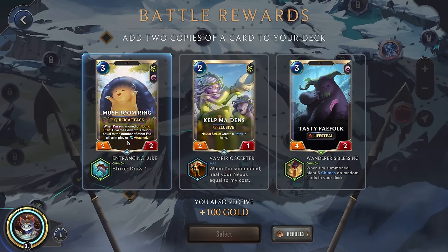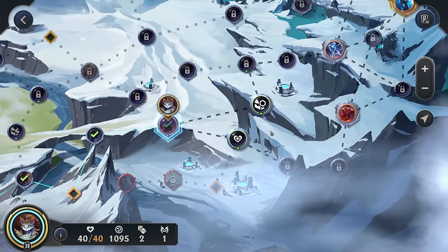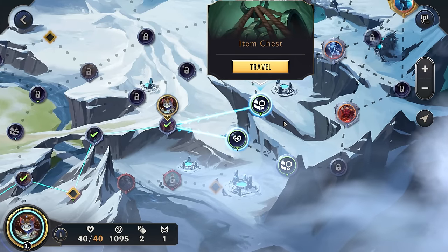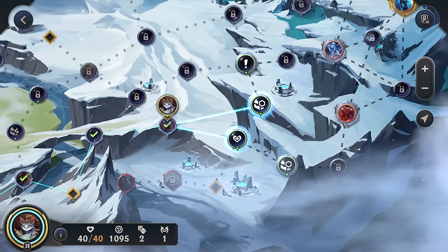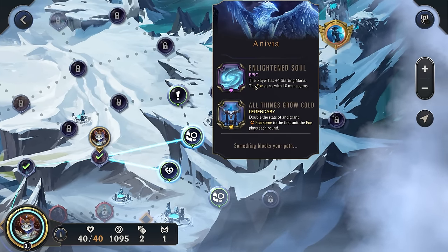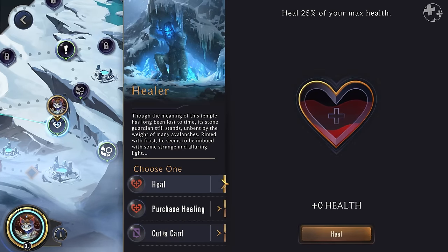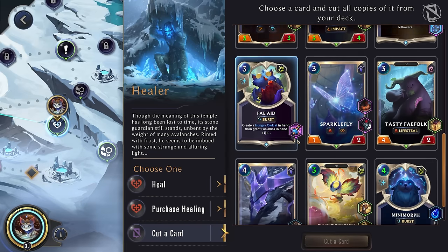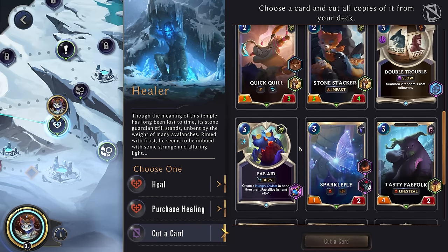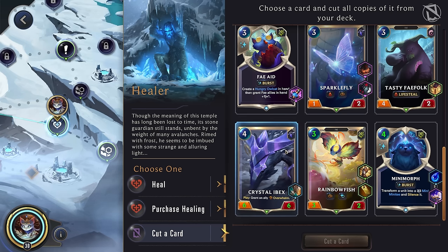Kelp Maidens. Tasty Fae Folk — I think we'll go here. Heal, Item Chest, Adapt the Tron, Born with I Am Inevitable. Anivia — I think Anivia will actually be worse for us since she has a lot of Frostbites. So let's go down here. The Ibex — normally we're not going to play that, but it is a solid stat line and can trigger our Fated.